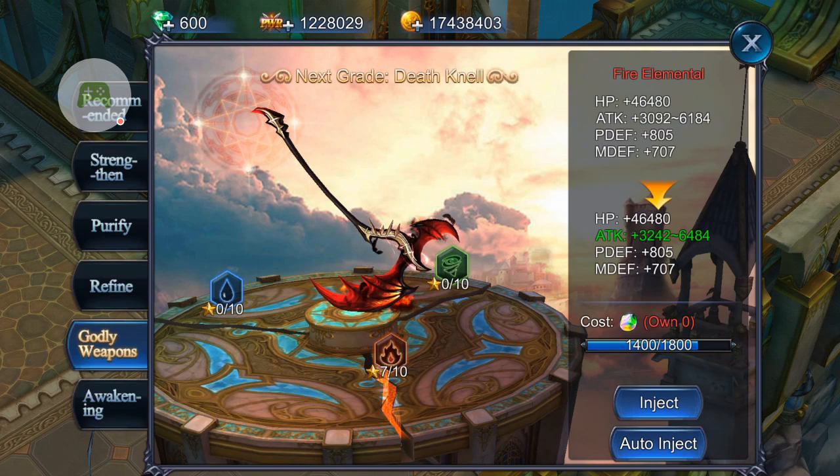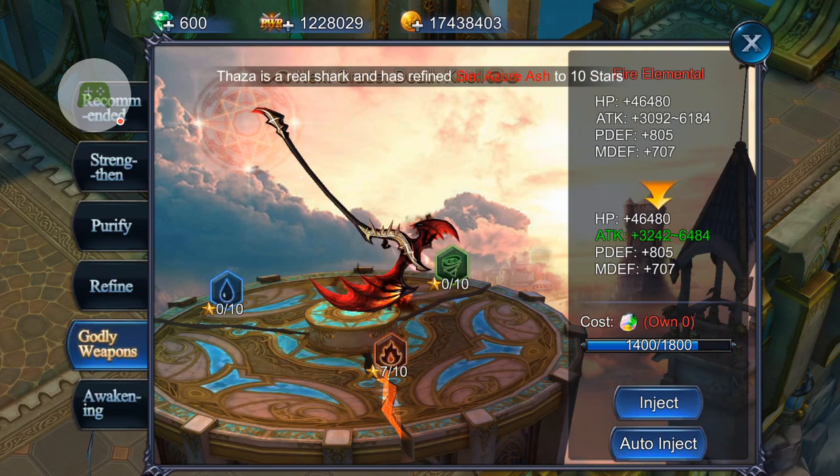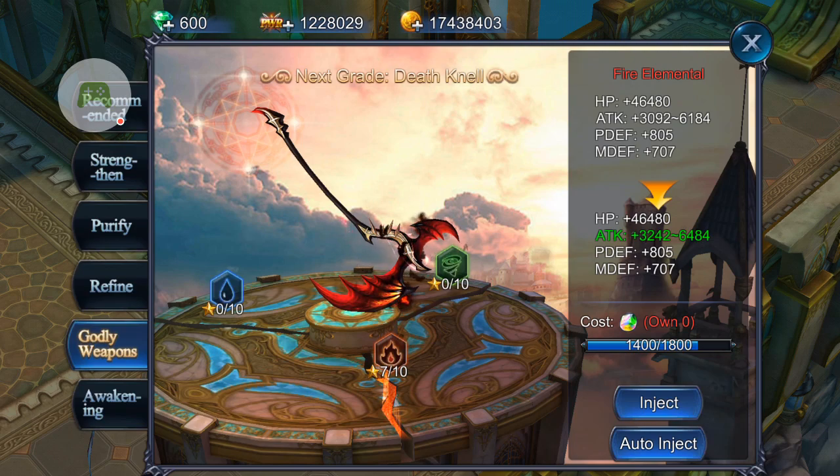Each gem pack — the most expensive one is $100 US dollars and gets you 6,000 gems. So if you take 41,400 and divide by 6,000, that's just under 7 packs — so just under $700 in order to upgrade this one weapon to the next evolved level. That's $700 American dollars just to upgrade the godly weapon to the second evolved stage. It's ridiculous.